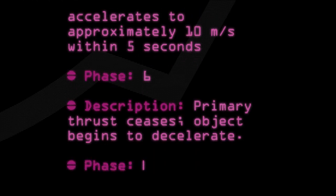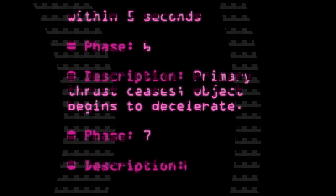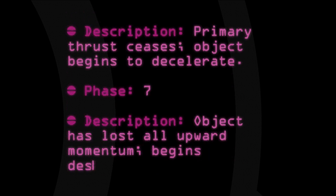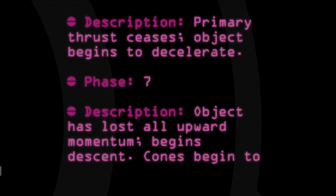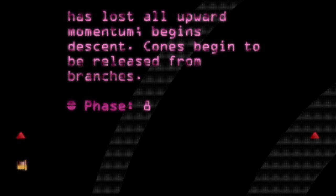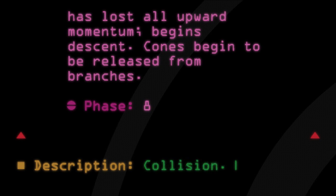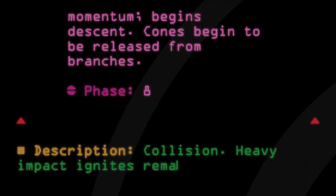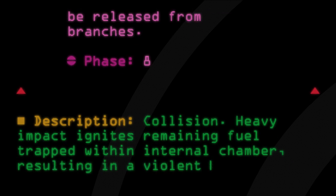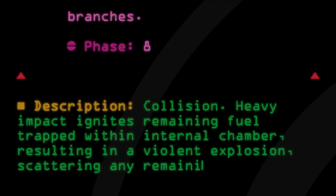Phase 7 — Description: Object has lost all upward momentum. Begins descent. Cones begin to be released from branches. Phase 8 — Description: Collision. Heavy impact ignites remaining fuel trapped within internal chamber, resulting in a violent explosion, scattering any remaining cones.